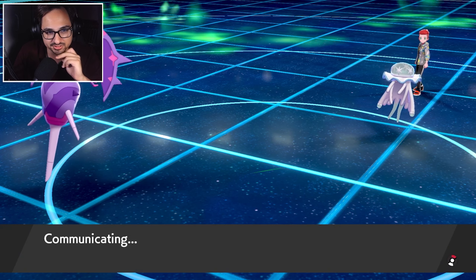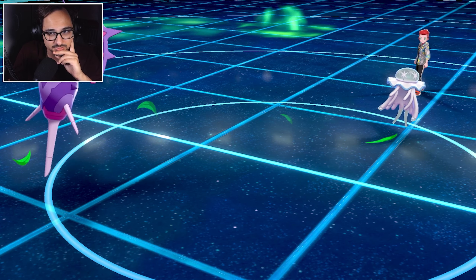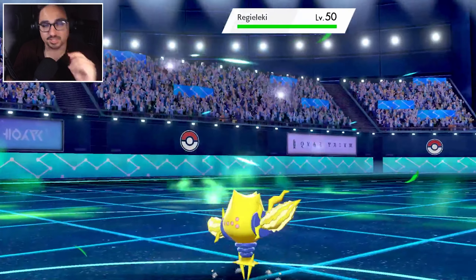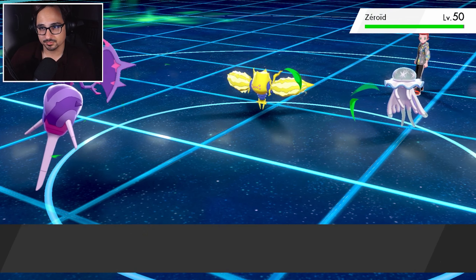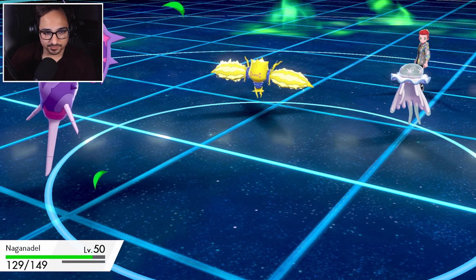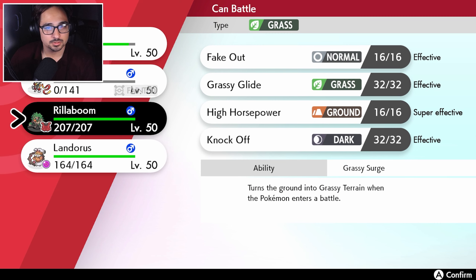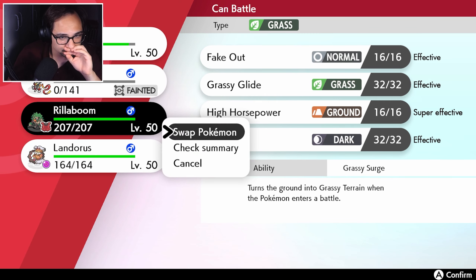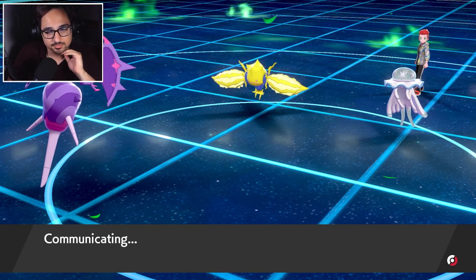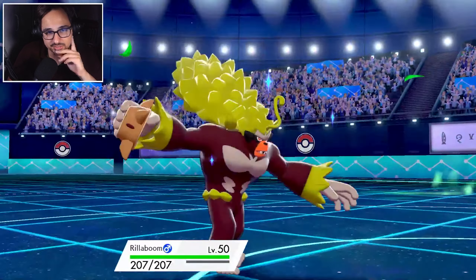Double pivot turns — they didn't bring the Groudon, so I'm kind of in an okay situation here. Back comes the Regieleki. I feel like I should be more worried than I am. I do have my own Rillaboom — yeah, I think Rillaboom is the answer here.